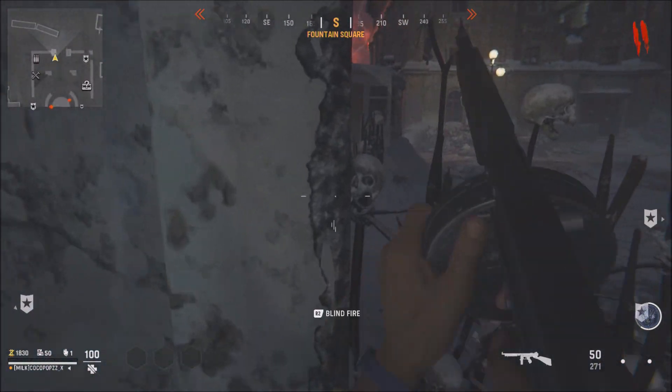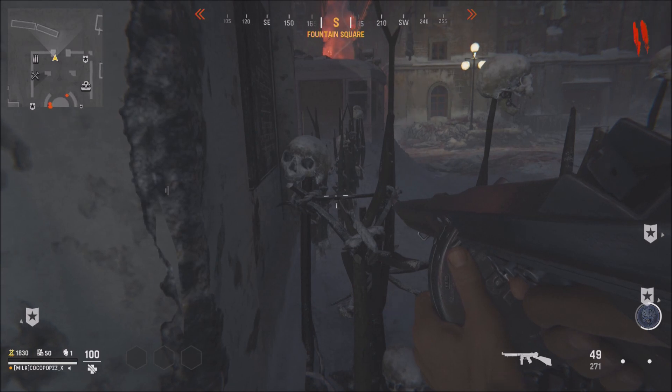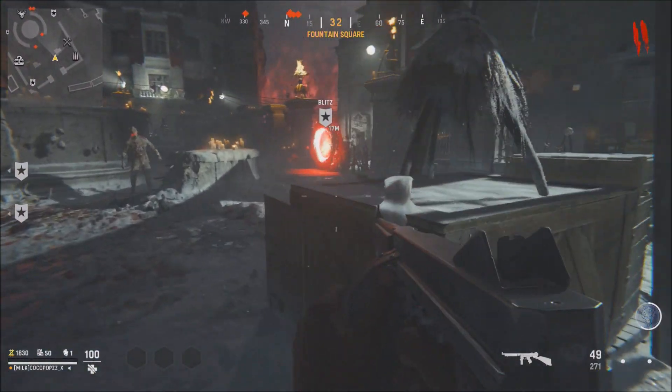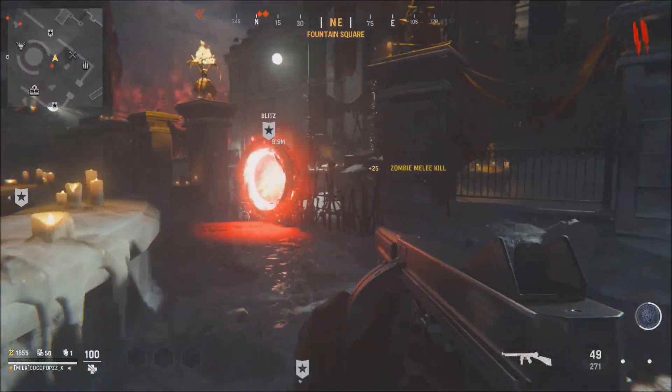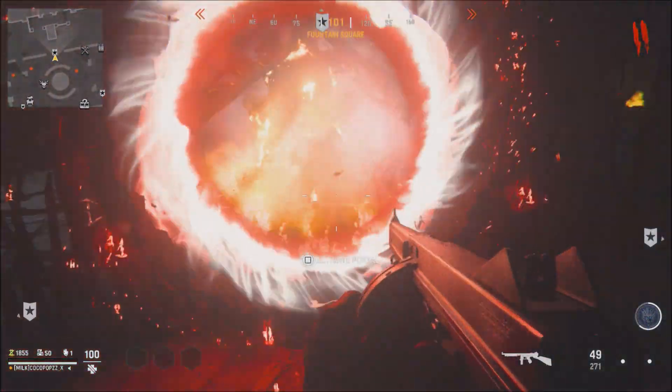It's very simple to do. You need to have a weapon where you can press left on your d-pad to change it to single fire. You want to go up towards a wall where you can have it blind fire, and just simply hold it down.